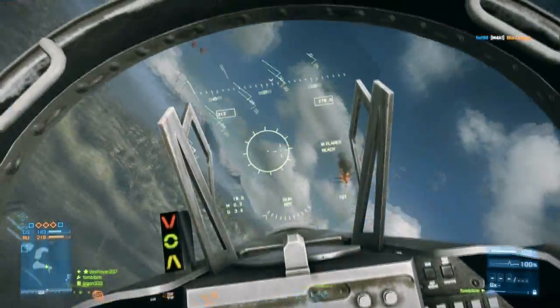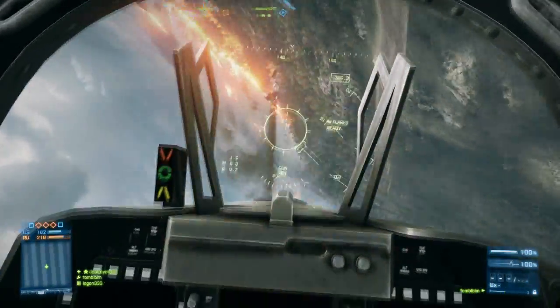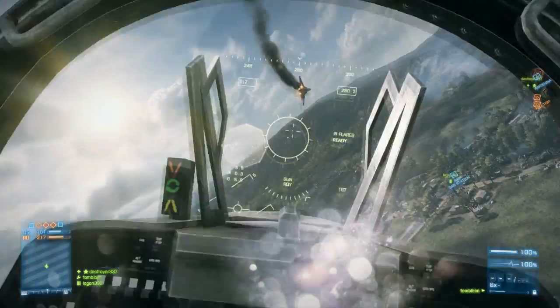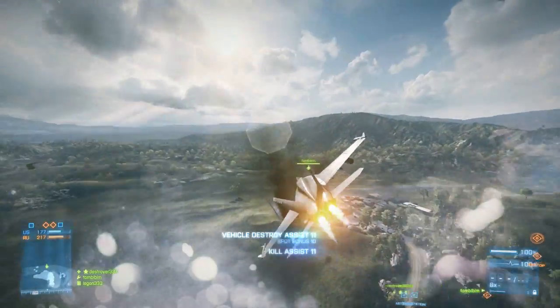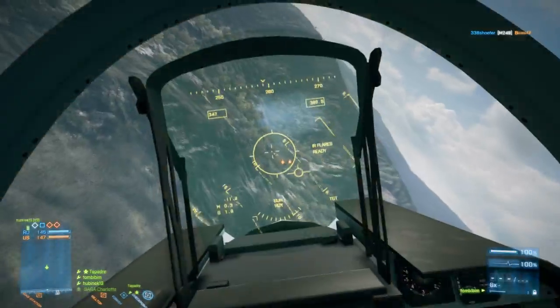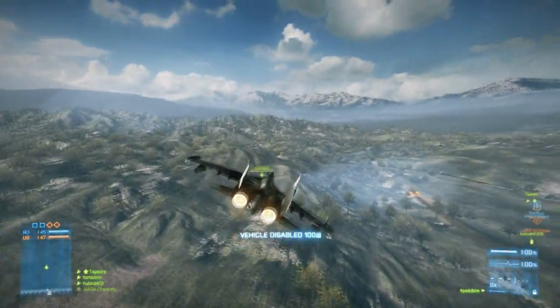Because of this, you pretty much want to try to avoid long dogfights with anyone, as anyone without flares would tell you that you're pretty much on borrowed time. If you drop down behind an enemy within close range, you can try to steal some points. Remember, you only need 300 for the flares — you don't need to kill anybody. In fact, I unlocked my flares just by getting vehicle destroy assists.